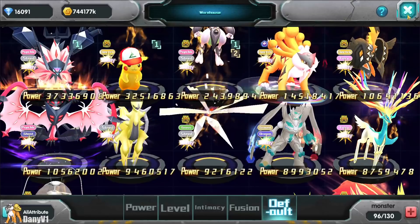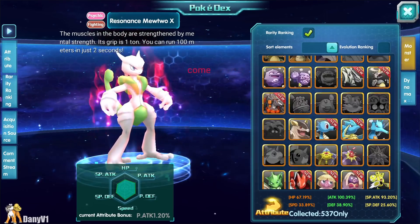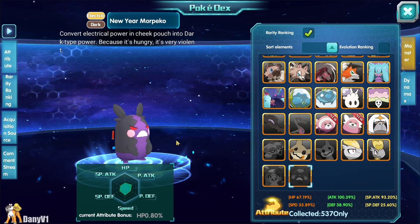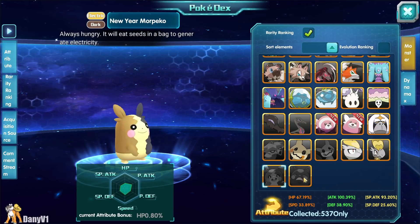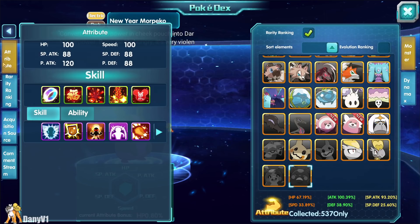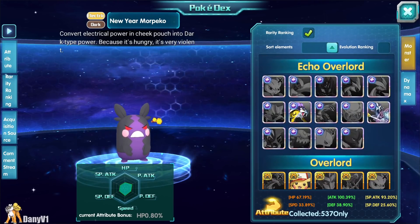Morpeko is a new Pokémon we got and it doesn't seem particularly OP. We have Morpeko in a New Year version and then an angry version. The passive is interesting — increasing your skill damage for electric types and restriction damage for dark types. It could be fun to use but I don't think it's an important Pokémon. We'll have to wait and see.